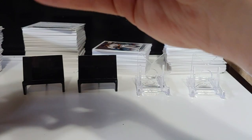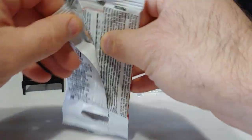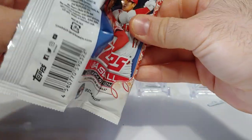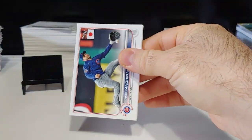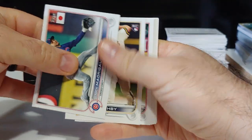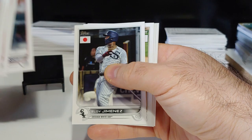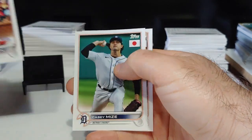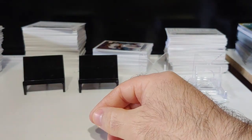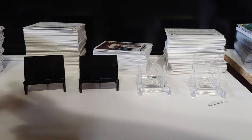Next pack up. Hopefully we can pull a nice rookie cherry tree or cherry blossom — trying to complete the cherry tree set. We got Nick Magical, Aaron Ashby rookie, Cesar Hernandez, Dylan Carlson, and Jake Myers rookie. Base pack right there.